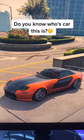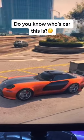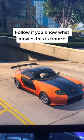Get the sport skirts and the drift wing. Then get the chrome apex wheels. This is what it looks like when it's done. If you guys think you know where this car is from, comment down below.